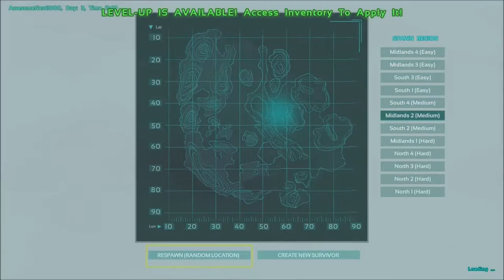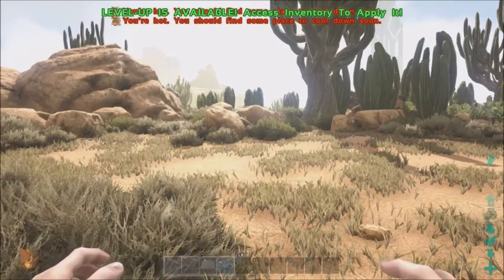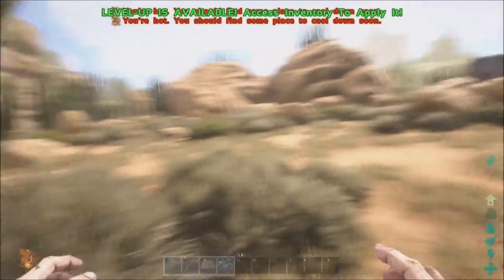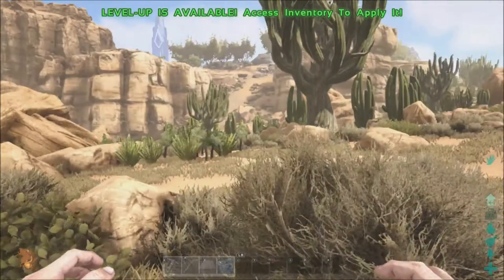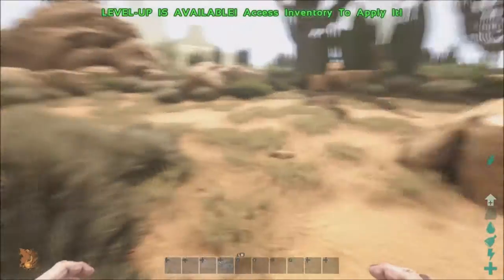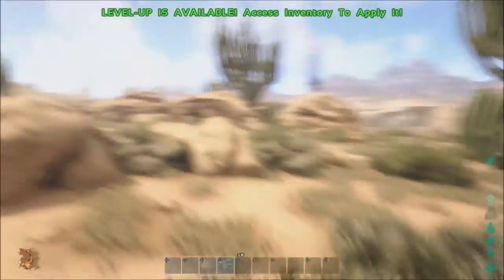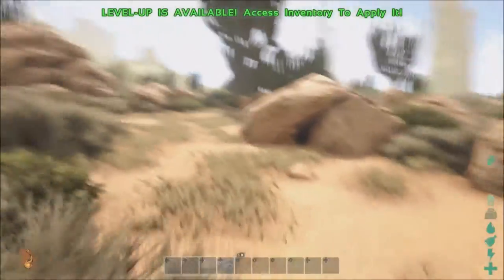What's up guys, this is the Awesome Nerd Show. We're here playing this new Scorched Earth map on ARK Survival Evolved - this is the brand new updated download for the game. You're in a really hot desert now, as you can see I have a warning at the top of the screen saying I'm hot. I am on the Xbox here, so this is the first time doing videos on Xbox.